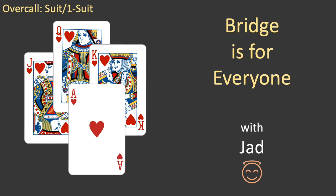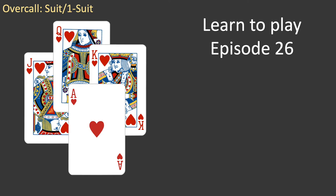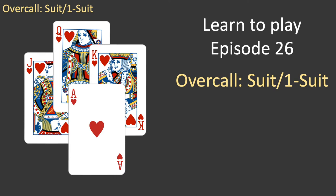Hello everyone, and welcome to Bridge is for Everyone. My name's Jad. This is episode 26 of the Learn to Play series. In the previous episodes, you've learned how to bid when the opposition always passes. In the next several episodes, you'll learn how to bid when the opposition also bids. First, we'll spend a few episodes looking at how to bid after the opposition opens the bidding. A bid made after the opposition has opened is known as an overcall. In this episode, you'll learn how to make a suit overcall after the opposition has opened one of a suit.